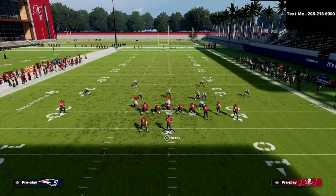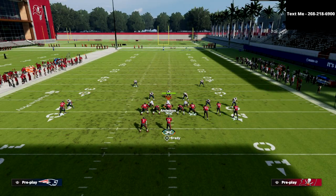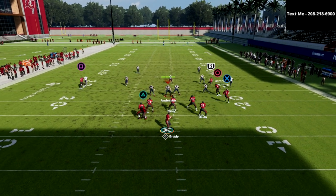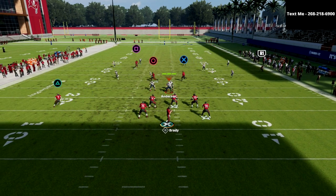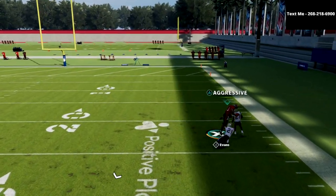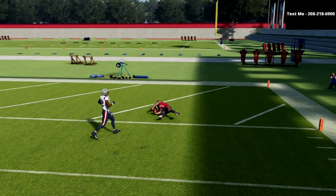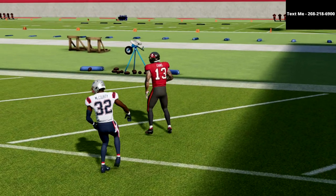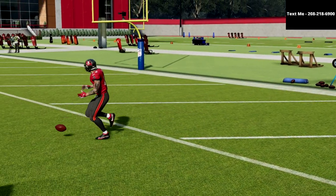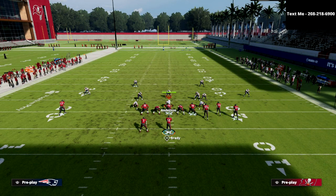The last coverage I want to talk about is Cover 4 Drop. Cover 4 Drop is very difficult to bomb this year — the inside quarters, in my opinion, play pretty well against bombs. But if you wait for the post to cross that safety, you can throw this ball. Notice we have the Deep Out Elite ability and you get those sideline animations, which I think is really powerful for beating the Cover 4 Drop.